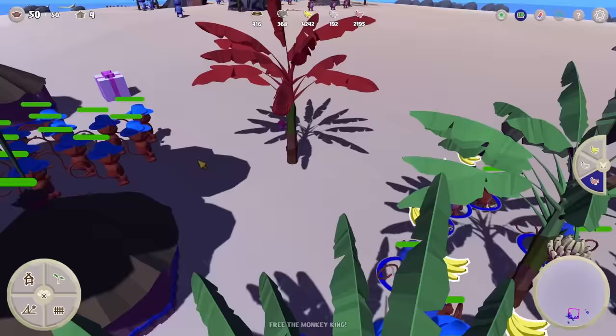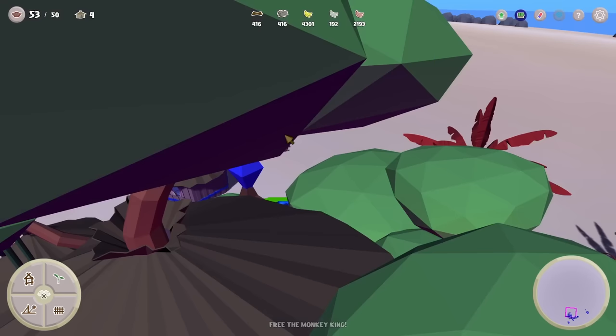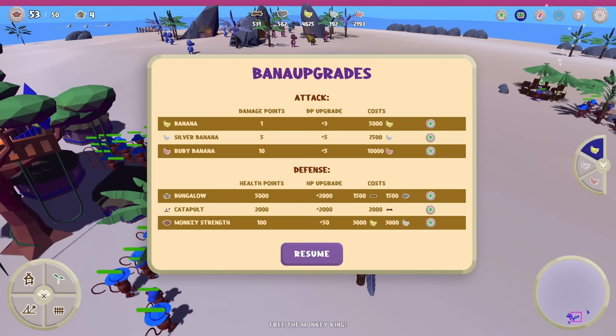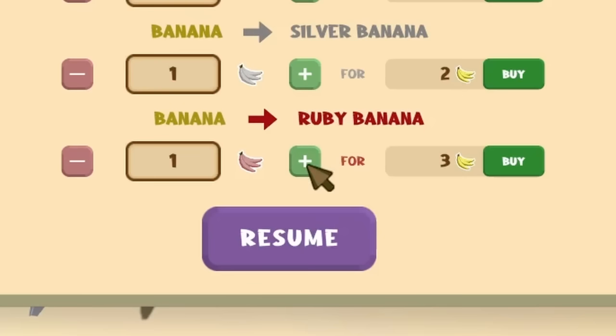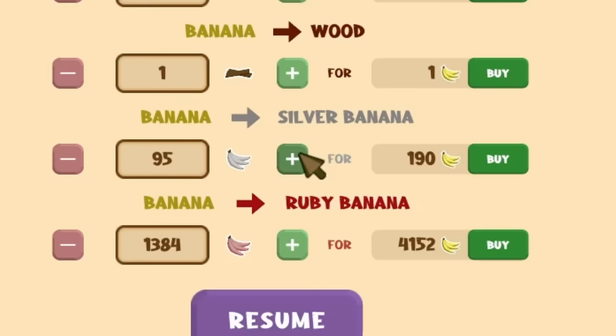Another present from the sky, and it landed right next to our monkeys — go ahead and open it. More monkeys on our team! I accidentally opened that with ruby bananas, don't want that, but hey, free monkeys! You can join the labor force. Right now I have 4,600 regular bananas, which is almost enough to increase their damage, although I really don't want to use them for anything except buying stuff.